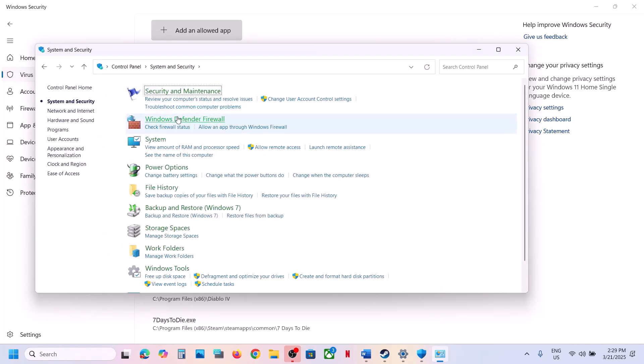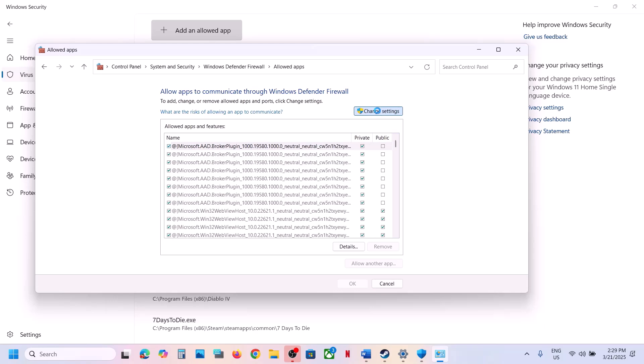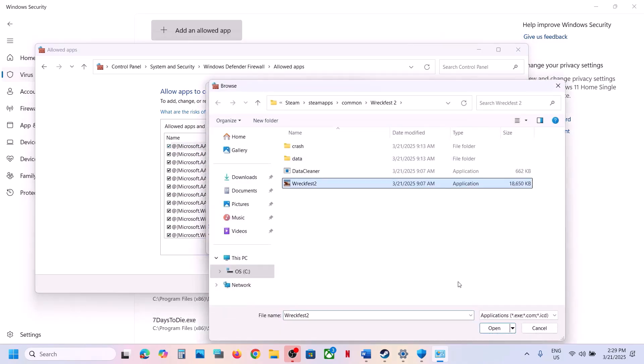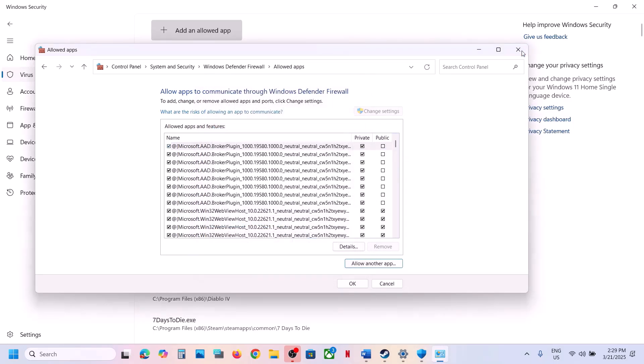Now type Control Panel in the Windows search box, go to Control Panel, System and Security, Windows Defender Firewall. Click on Allow an App or Feature Through Windows Defender Firewall, click on Change Settings, Allow Another App, click Browse, select the EXE file, click Open, and click Add. Once it is added, you can launch the game and check.